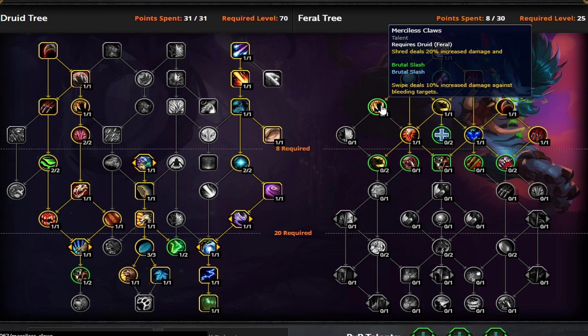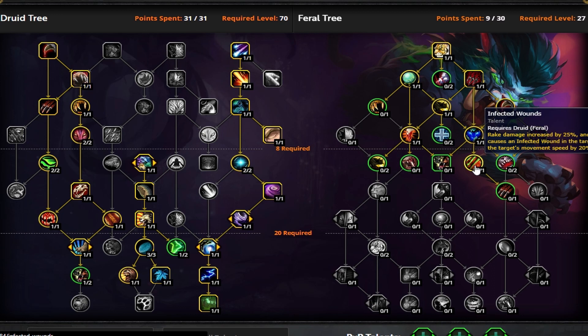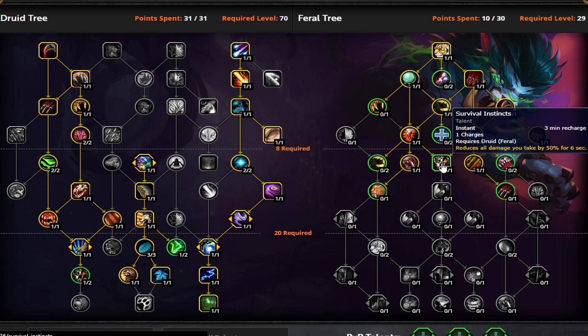The 10% increase to Brutal Slash or Swipe — depending on which you pick — isn't super strong on overall dungeon damage. So most of the time I don't take Merciless Claws in AoE. However, on live it's currently Tyrannical, so Merciless Claws is still a fine pick since it does give you increased single target damage. We put the point into Tear Open Wounds instead. Take Infected Wounds 100% of the time, then Rampant Ferocity 100% of the time. You don't have a choice with Survival Instincts, but I think that's a good thing — having that defensive survivability is great for our kit.